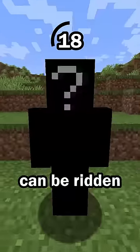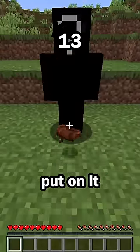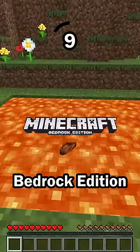Hit number 5: This mob can be ridden. Some mobs can be ridden by the player to move around. This mob can be controlled when a saddle is put on it in Java Edition, but no saddle is needed in Bedrock Edition.